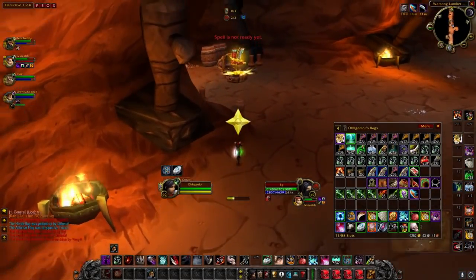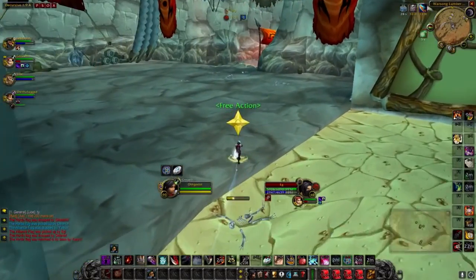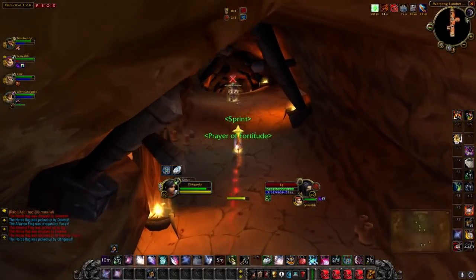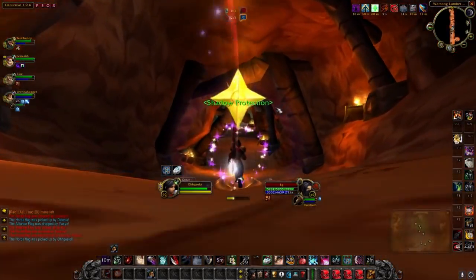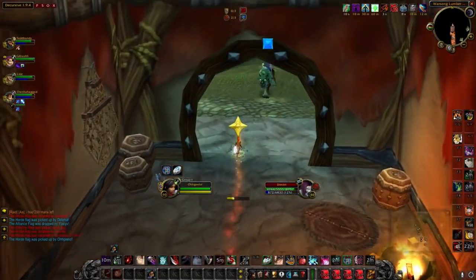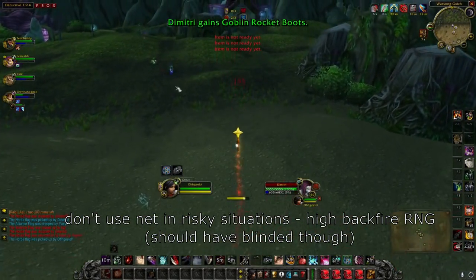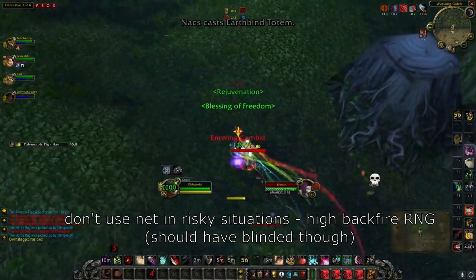If it looks like your flag carrier is going to die, defense needs to tell offense to position for a repick. Your defense needs to call for the repick as early as possible so someone on offense has time to get into position — but not too early. If your offense moves to repick but your FC ends up surviving, you've given up all your offensive pressure for nothing. The smart play in many situations is to drop the flag to a mage, though sometimes a risky individual run can work out.